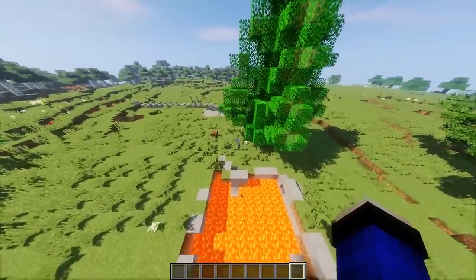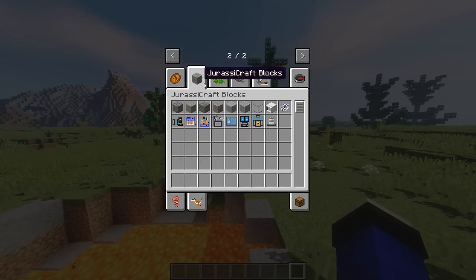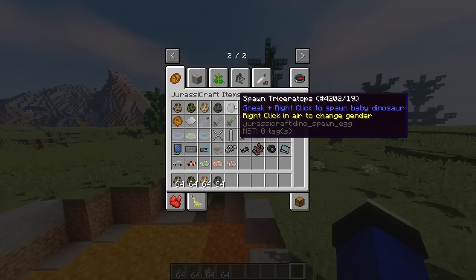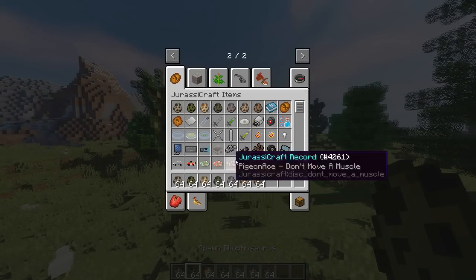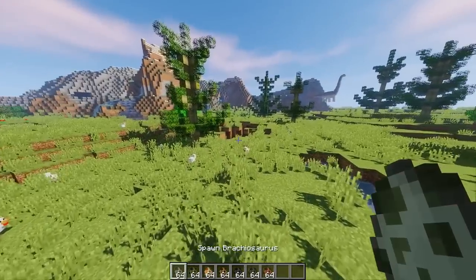Langsung aja kita ke mob-mob-nya. Jadi kita cuma punya tujuh type of dinosaurus. Kita langsung ke yang pertama.